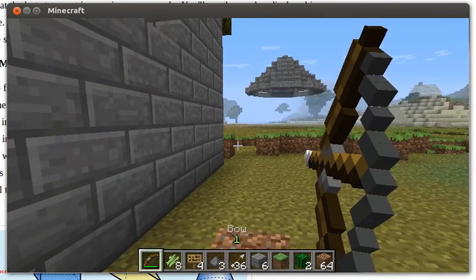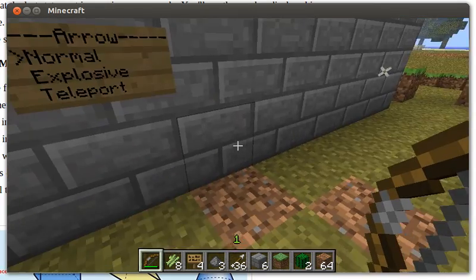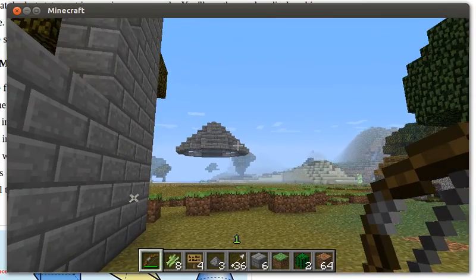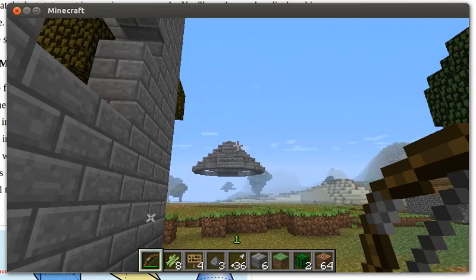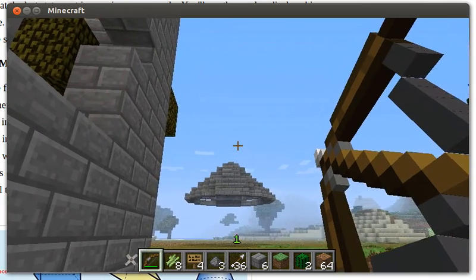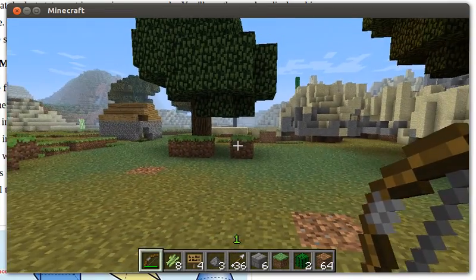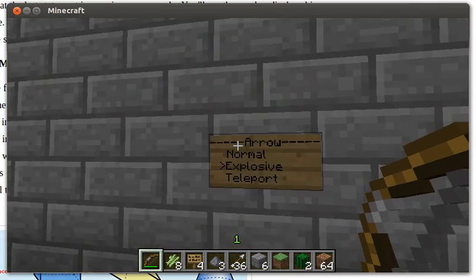Just going to fire an arrow here. You can see it's a normal arrow. Now I'll change to explosive and fire an arrow over here. And that blows things up as you'd expect. Okay, that's explosive.